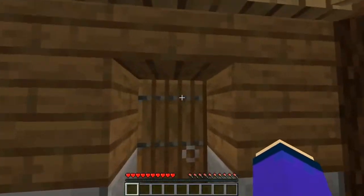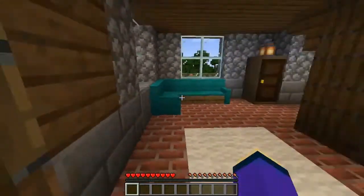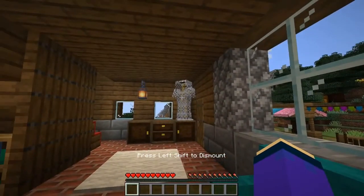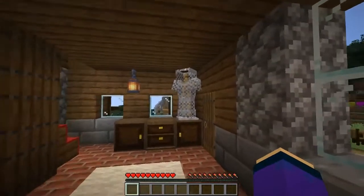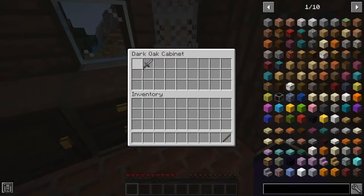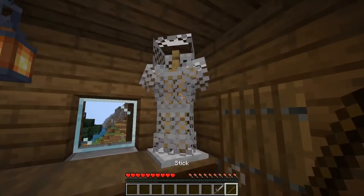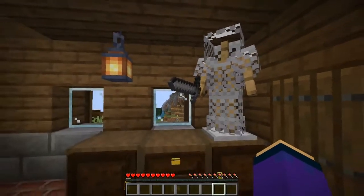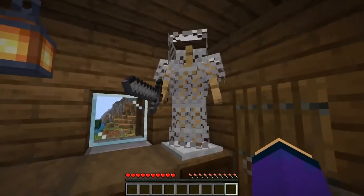And now let's head to my house, where I have a few things to show you. So of course, I have a sofa — I can sit and watch this beautiful armor stand, which can be modified in Furnish 0.3. If I take a stick, I can add arms to it. This way I can equip him with a sword. It looks way more threatening now.